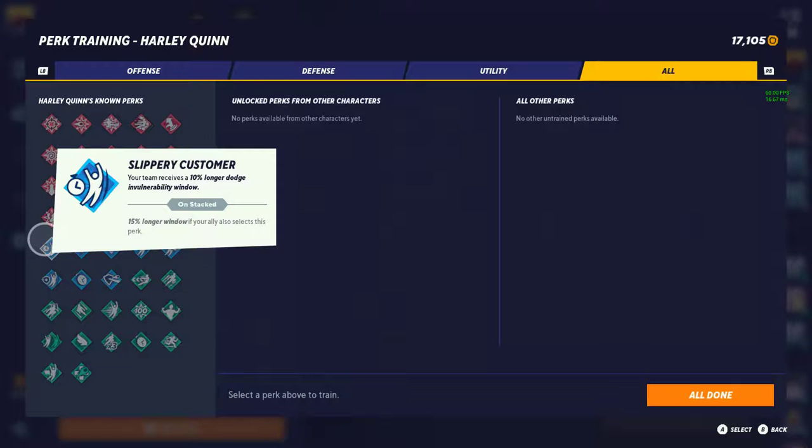Next is Free Customer — your team receives a 10% longer dodge from the parry window, 15% if your ally also runs it. I'll give it a tier 2. Definitely something to look into if you want more dodges in this game. From my testing, after you get underneath around 50-40% of your dodge meter, you can't really dodge out of stuff as easily anymore — so tier 2 is fair.